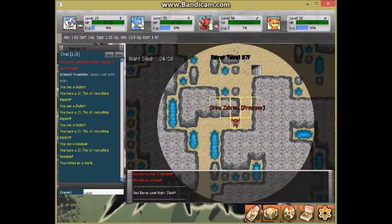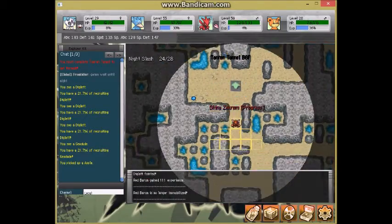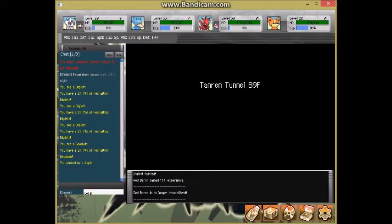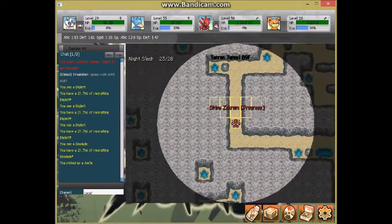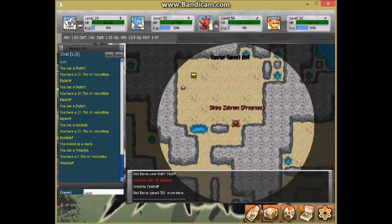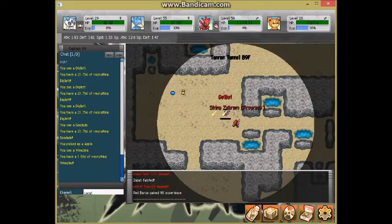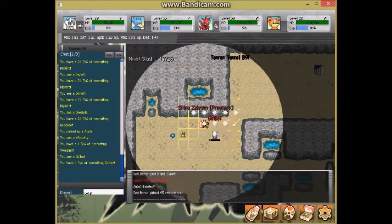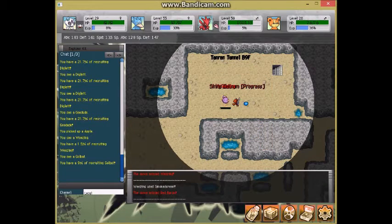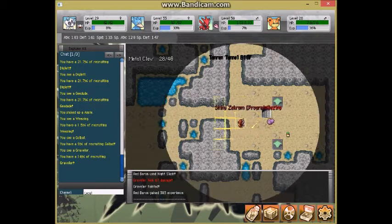I thought I was going to knock out the Zubat but couldn't. The EXP isn't that great to start, but starting here we begin to see evolved Pokémon. Wheezing is recruitable at a 1.5% chance, and Golbat is 9%. So if you didn't want to train up a Zubat or Koffing, this is your place to recruit them. There's even Graveler here at 14%, so you really have a bunch of different options.